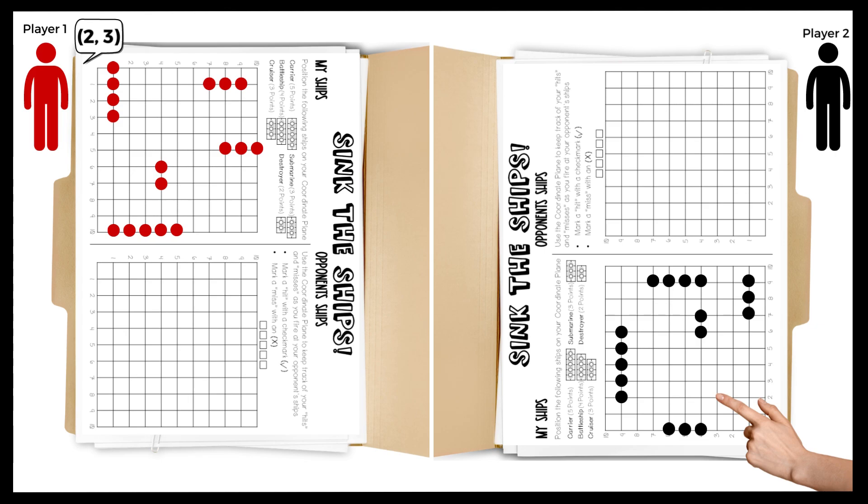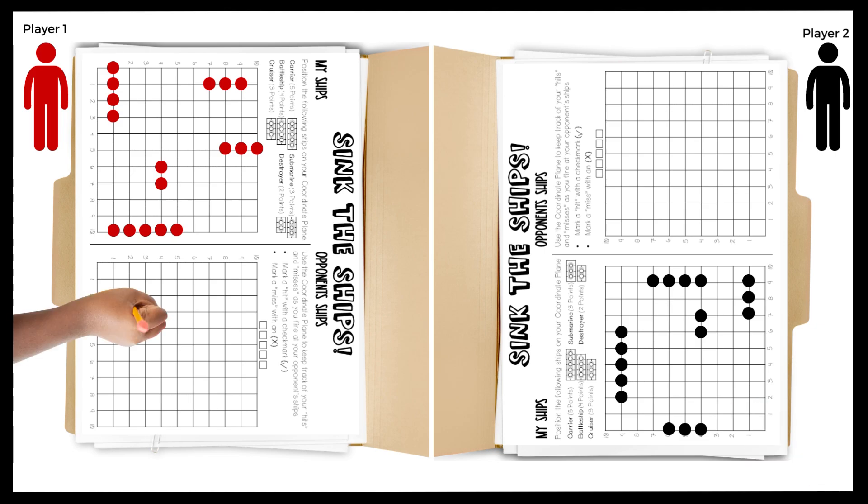Players will keep track of their hits and misses by marking the opponent's ship grid with a check mark for hit and an X for miss. In this example, the coordinate 2-3 is empty. Player 2 responds with miss. Player 1 marks 2-3 with an X.